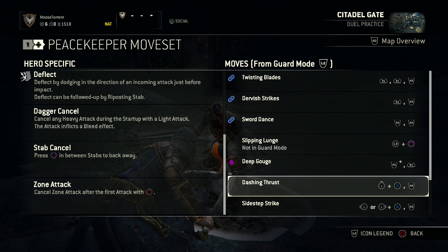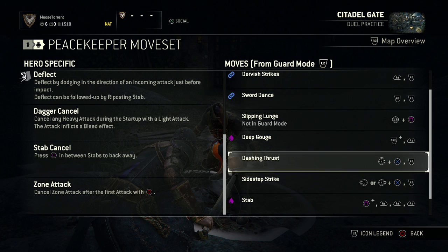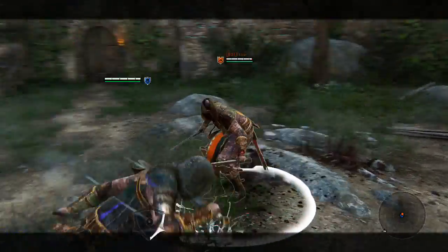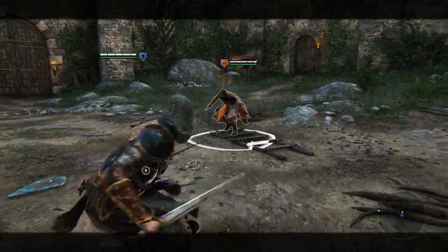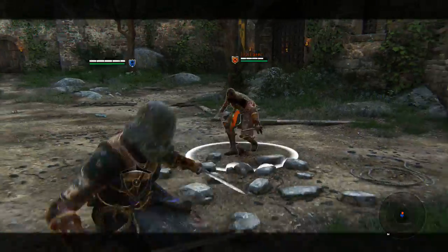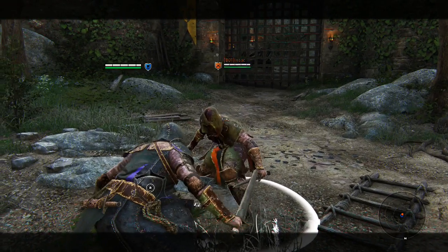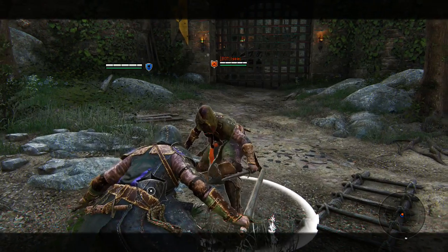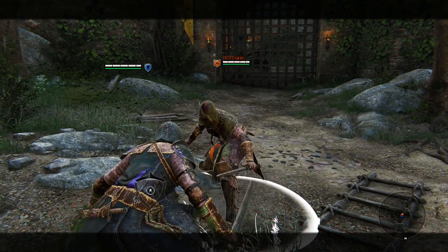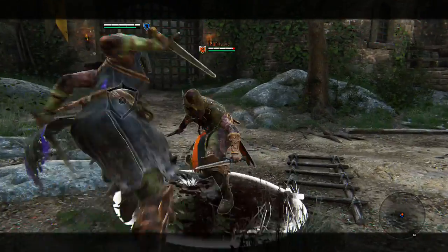This is where the Peacekeeper starts to get a lot of her range-closing attacks: the Dashing Thrust and Sidestep Strike. It's basically hitting R2 right after you do a dash. As you can see, she closes a lot of the gap. You can even follow up the dash R2 with an R1 attack and she will do the bleed stab to the chest — really cool, but you have to have the timing perfect, right as she's sinking her sword into the chest of your opponent.